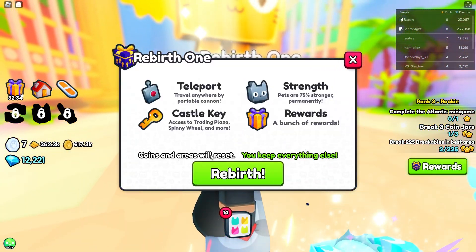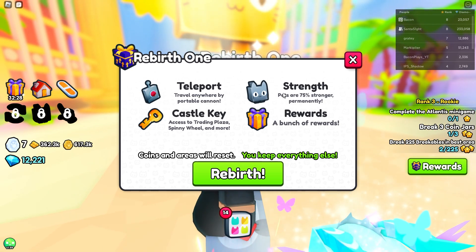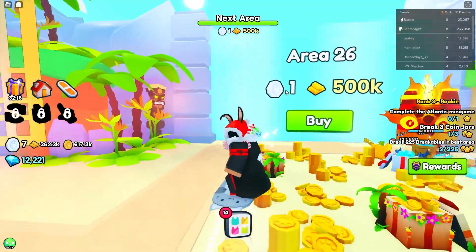Can we do this? Coins and areas will reset, but you keep everything else — rebirth, teleport, castle keys, rewards. That's pretty sick. Okay, we're not going to rebirth within this video. I feel like we should save that for another video. But man, that is awesome.